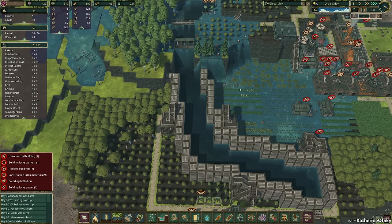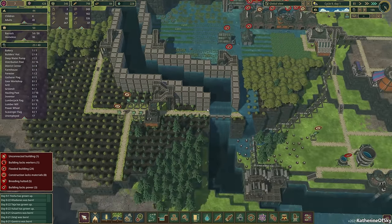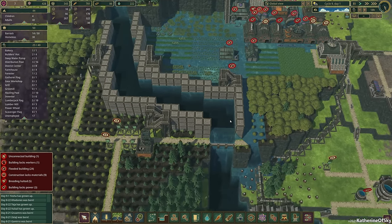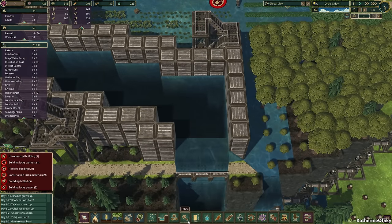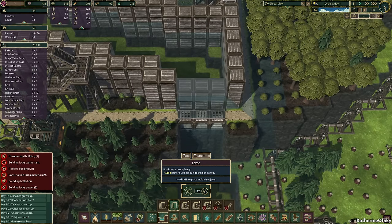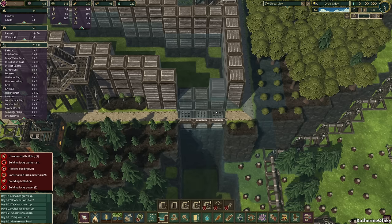I feel like we probably need another grist mill because the wheat is really not getting converted fast enough — that's where we're kind of struggling. But this particular storage unit is going to have bread — this is our bread storage place. So now we can get stuff and we have water. I need to not open or close that off too much because every time it floods it is really not good.